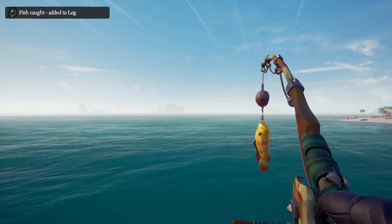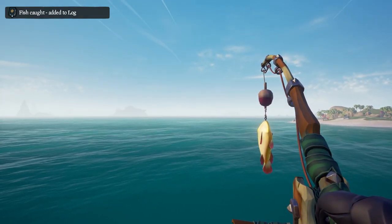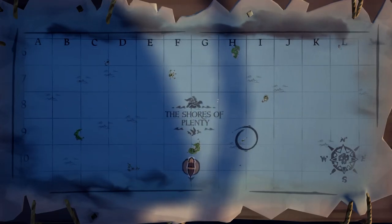Now I'm going to quickly explain the types of fish you can catch. There are 10 types of fish in Sea of Thieves currently. Each type of fish will come in a unique color, and it can also come in a trophy form. So you'll get a small version of the fish and a big trophy version, which will sell for a lot more.